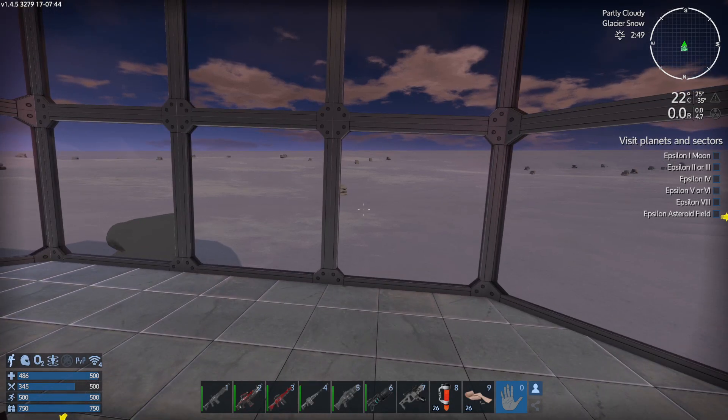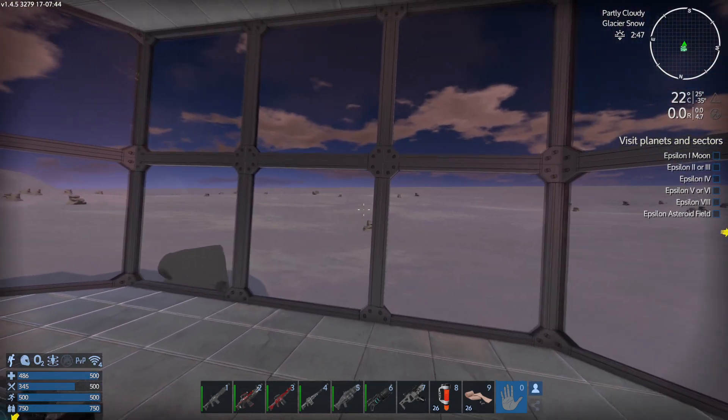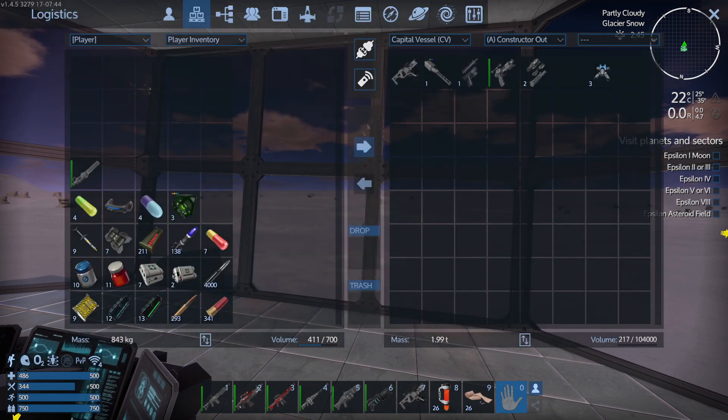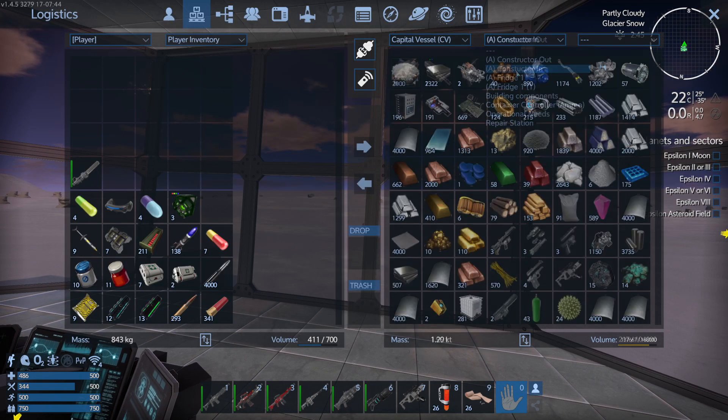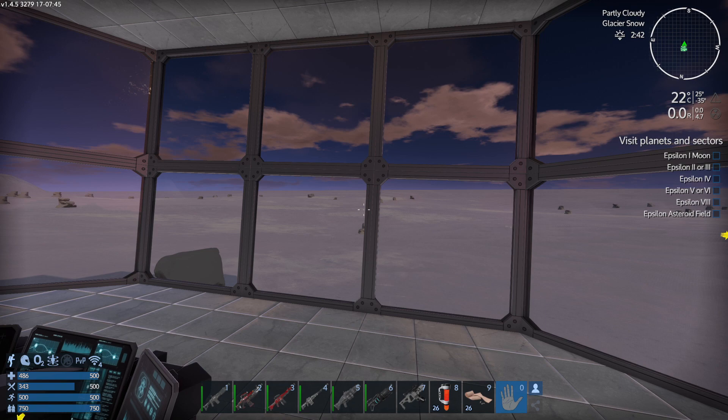Welcome to my Project Eden series for Imperium Galactic Survival. I'm stood on the bridge of my capital vessel and in this part I want to get up into space, because I've realized I'm getting a little bit short on prometheum. I don't seem to be able to find prometheum on this planet, so I want to get into space, find a prometheum asteroid, and if necessary visit the moon.